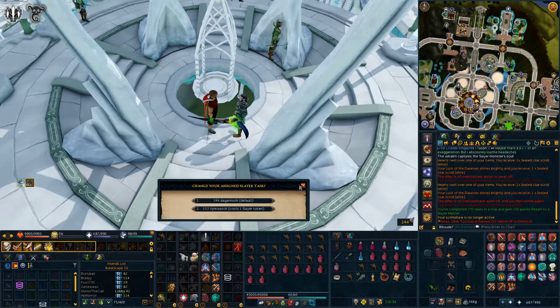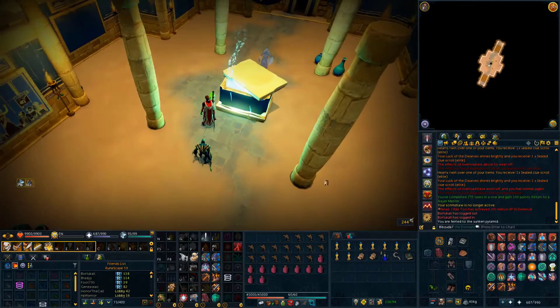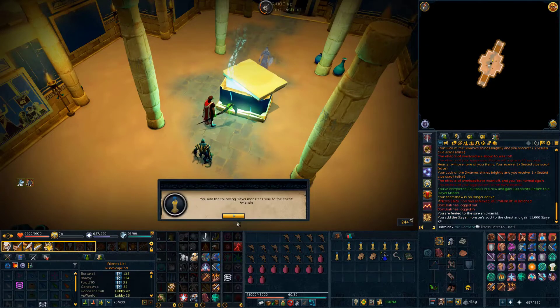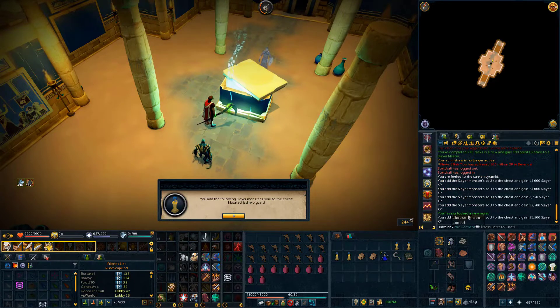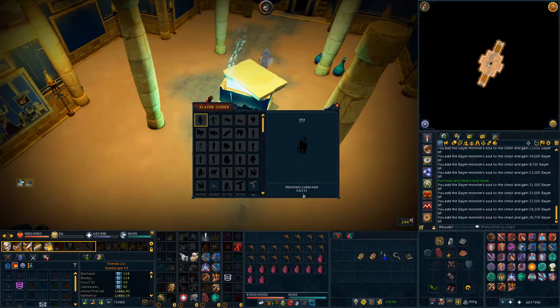Next up we get Dagganoths, so I'm going to do some Dagganoth Kings. But before that, since I'm 2.2 mil off of 110 slayer, I head over to the slayer dungeon in Menaphos to deposit souls into the chest — currently at 25. I put in the Aviansie soul, the Living Wyvern soul, the Elf soul, the Black Dragon soul, the Mutated Jadinko Guard soul, and I unlock a new mural at 30 souls. Then the Erit soul, Rune Dragon soul, Desert Strikeworm soul, and the Feline Ox I just got.